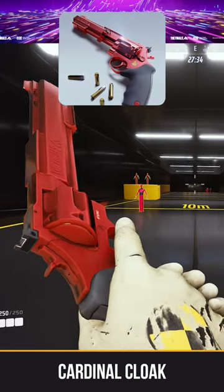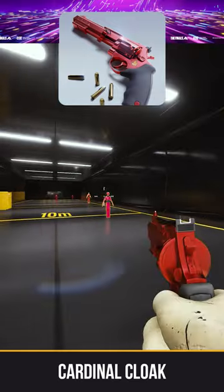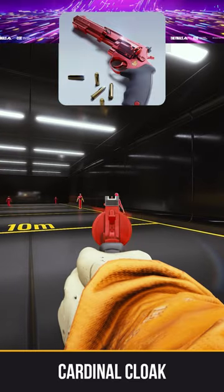The Cardinal Cloak set can be picked up in season 2. This is for the medium magnum pistol. It's just a red pistol, but it also comes with a fire tamer.